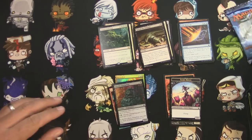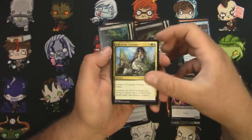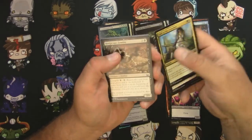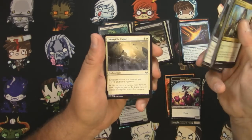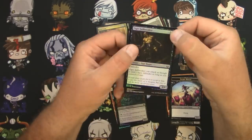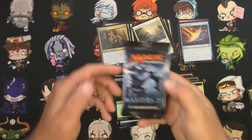Next up, Modern Masters 2017, let's take a look. Got a Falkenrath Noble, a Guildgate — that kind of bugs me that they put Guildgates in the common slot, should be in the land slot like an extra card, right? Rootborn Defenses, Intangible Virtue, a Skirsdag Cultist, a Harmonize, an Evil Twin, and an Ogre Jailbreaker for the foil. Nice Soldier Token there though.